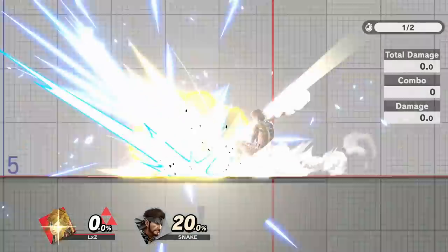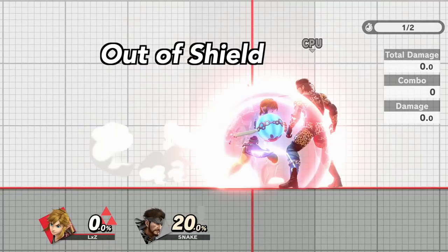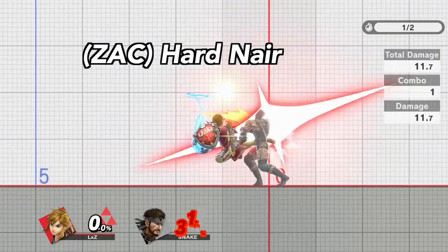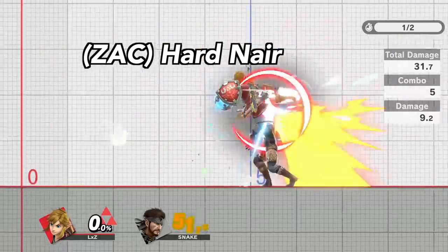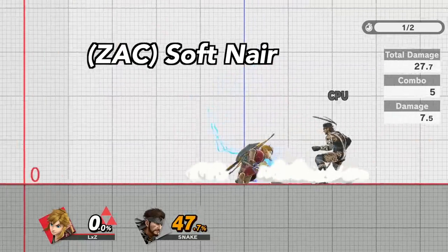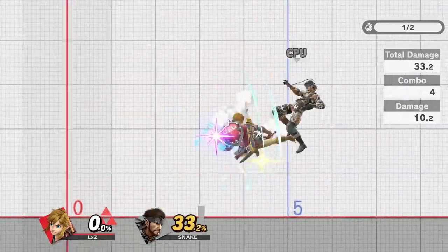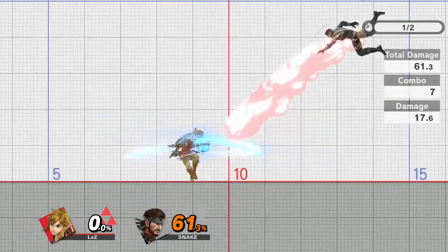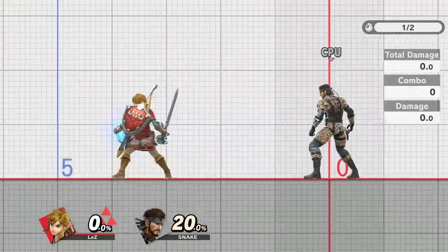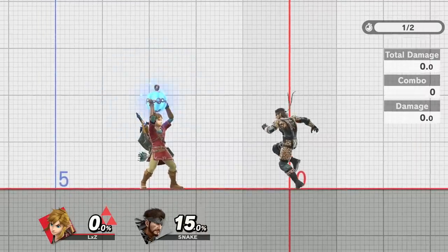You can start Nair Trains after a parry, out of shield as a frame 4 option, off a Z-air hard Nair, off a Z-air soft Nair, off a point blank boomerang, off the first hit of back air, off a returning boomerang, or you could simply catch a jump.